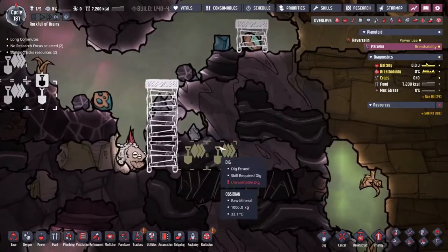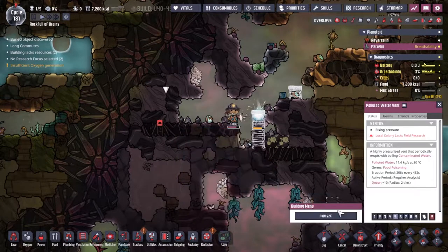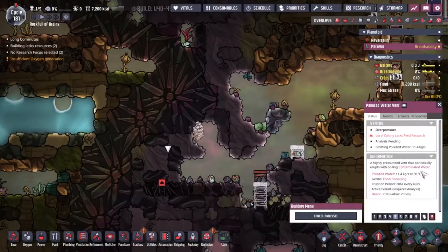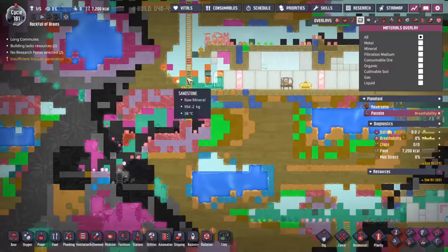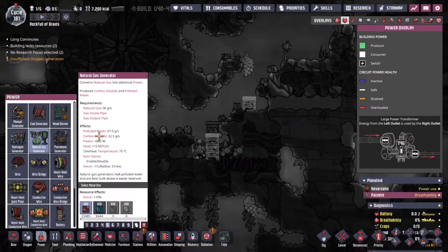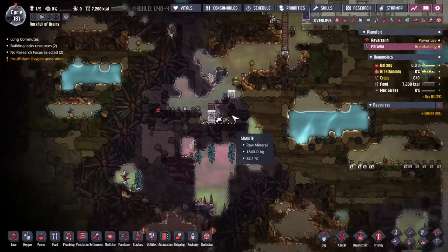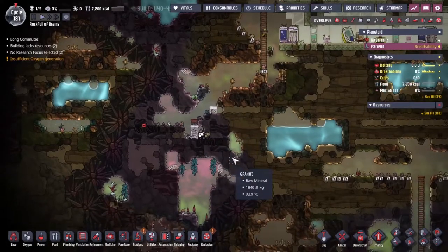We've uncovered the first geyser — it's a polluted water vent. That's even more water, coming out at 30 degrees, full of food poisoning, but that's really not hard to deal with especially on such a chlorine-filled map. The natural gas generator also outputs polluted water as a waste product, so we could run that waste through the cleaning system for the polluted water vent — a really nice little synergy there.